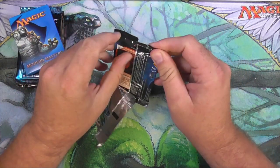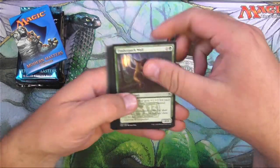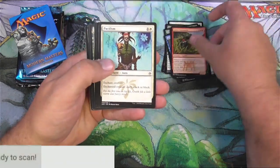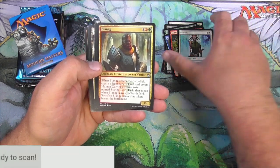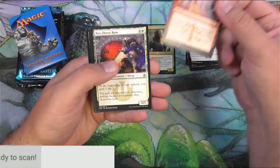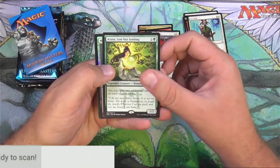Masters 25. Can I get a what-what out of here? Act of Treason, Savannah Lions. Accumulated Knowledge — good card. We'll scan up the rares and good uncommons as we get to them. Stang! I did not realize this was reprinted into Masters 25, that's cool. Brawbeat — good card, worth nothing now that it's been reprinted. Nix Fleece Ram, kind of the same thing. Azusa, Lost but Seeking — Commander Staple, so this one holds its value. And we've got a foil Myriad Landscape.